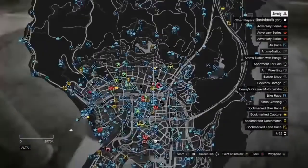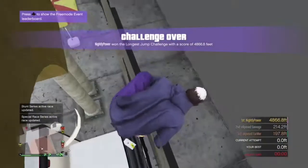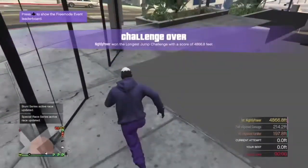For this wall breach you are going to need a box truck. Come over to this location and park it right here up against this wall, and all you have to do is jump in. To get out, you have to come over here and you will fall through the map.